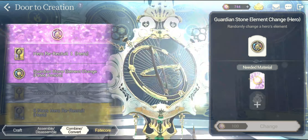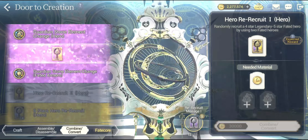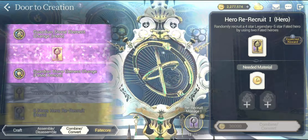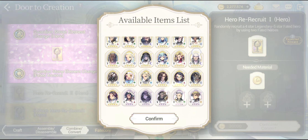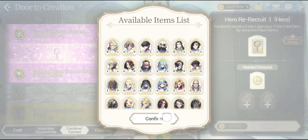What's up guys, Zetas here, and today in this video of Exos Heroes let's do the Hero Recruit number 1. Right over here we are going to combine two legendary heroes to each other in order to get another legendary hero or a fated hero with a very good chance. Let's see if we can actually pull off our luck right over here.